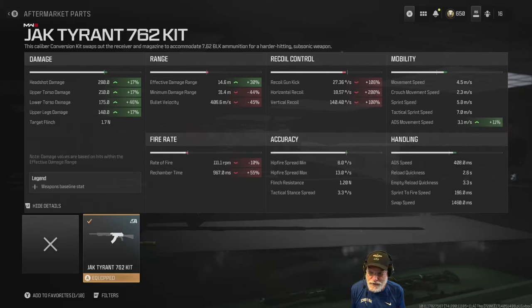Heads: 280. Upper torso: 210. Lower torso: 175. That is all pro sniper-type damage. So I decided to configure it so that it aimed down sight a little bit better, and I did. You can see we got a composite 408 milliseconds — that's fast for a sniper rifle, especially one that will give you a kill to the lower torso.